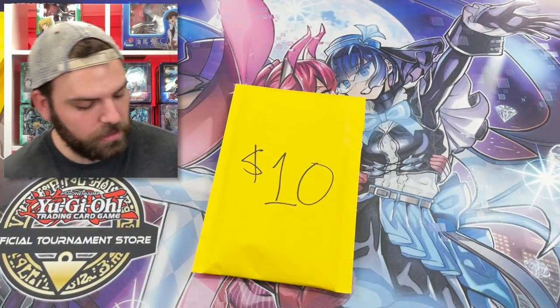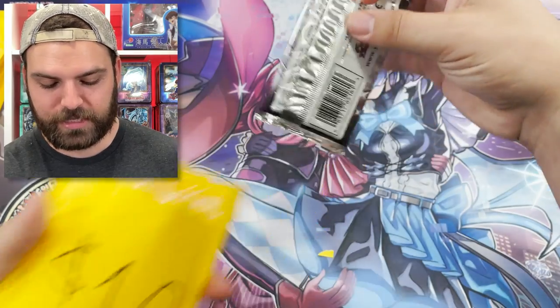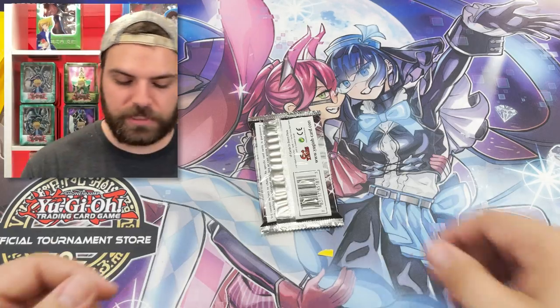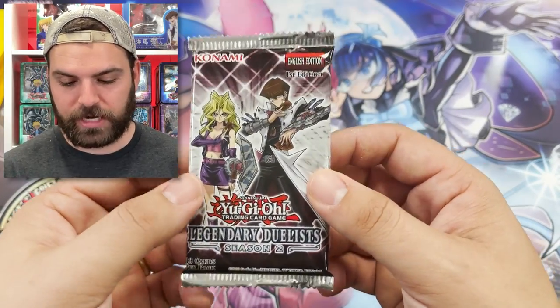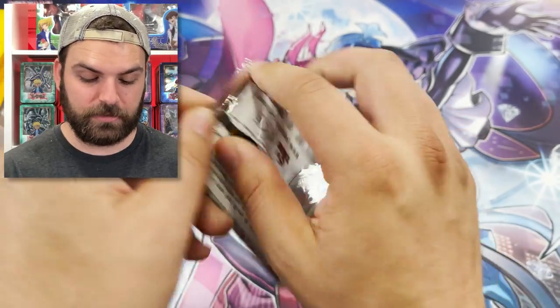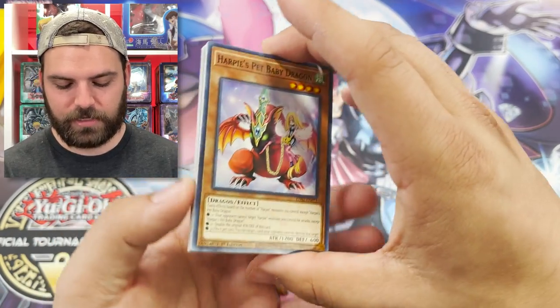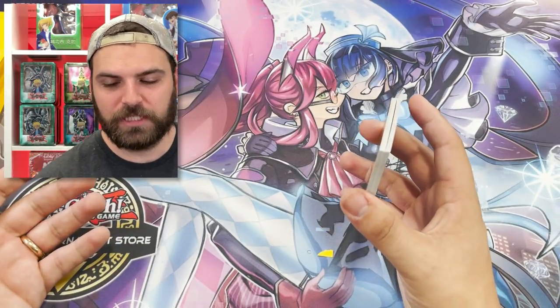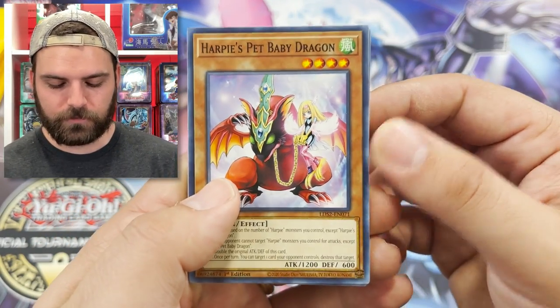This is the $10 booster pack. Shout out again to the Legendary Duelist sets — Konami decided to make a reprint set called Season 1 and Season 2 because the originals were so popular. This is a $10 pack. The secrets inside this set were crazy; secrets only come from the mini boxes. Maybe we can get a Blue Eyes pack today. This pack has been very popular on our live stream — link is at the top of the description. We open packs live on Whatnot and it's a very fun time.